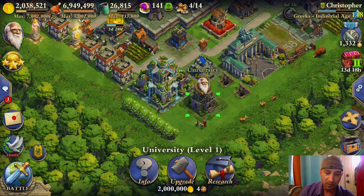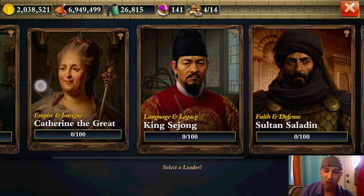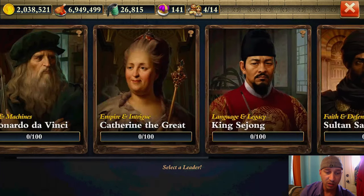50,000! Let's go ahead and see. We've got Leonardo da Vinci, Catherine the Great, King Sejong, Sultan Saladin, Suleiman the Magnificent, and of course more coming soon. Select a leader.